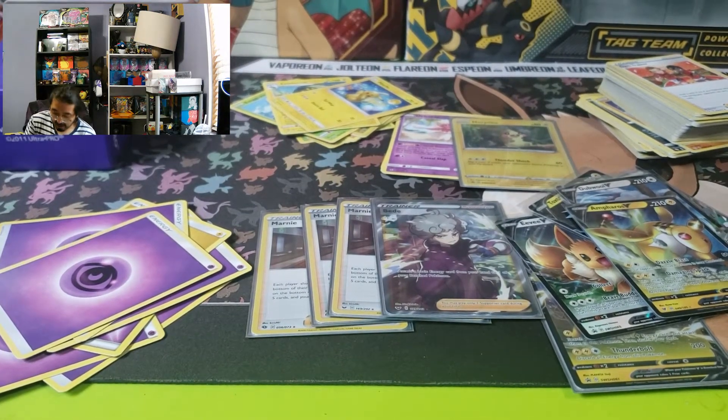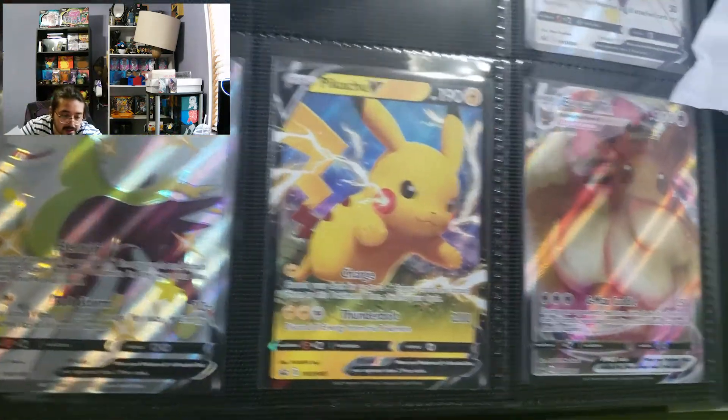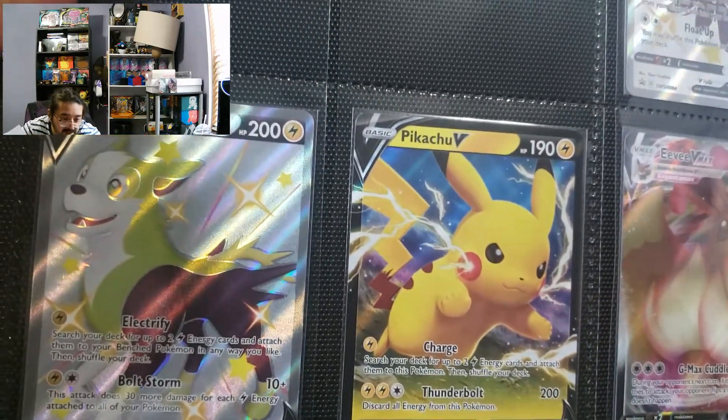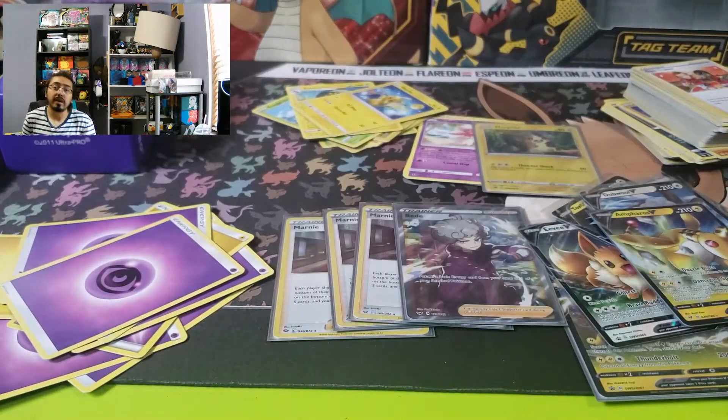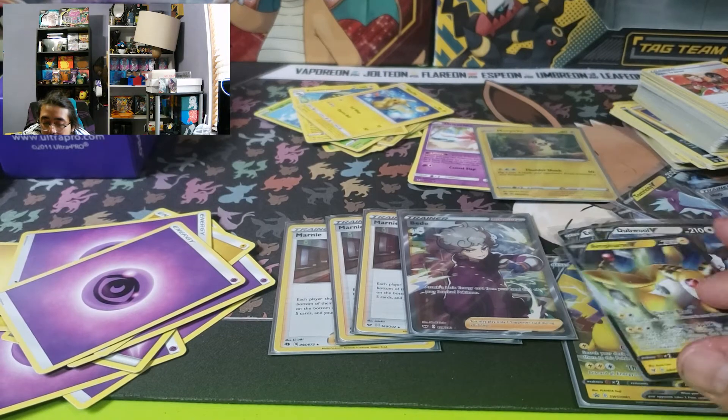My drawer - maybe I'll just skim through it real quick. I might have to open up some new stuff, like a tin and an Elite Trainer Box. We can use Eevee VMAX and Volcanion. But those might be our last couple cards. It's going to be Pokemon - one, two, three, four, five, six Pokemon.